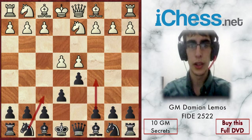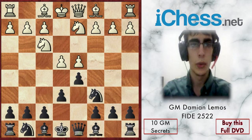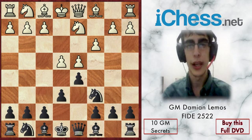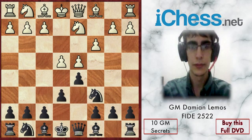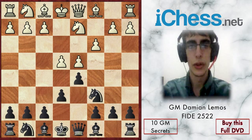After Nc6, white plays Nf3, which is a good move. If white plays something like c3 instead, then black can play e5, freeing the position and trading pieces in the center. I feel black is already equalizing, so Nf3 is much better.